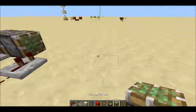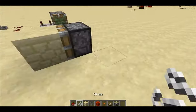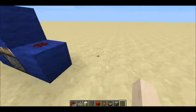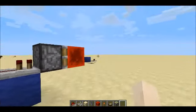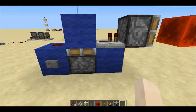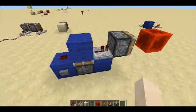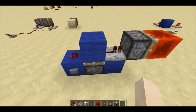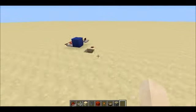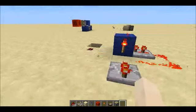One characteristic of sticky pistons is that they push and pull blocks, like so, and they keep it. But let's say you don't want it to keep the block — you want to just leave it right there. So you would make what is called a toggle flip-flop. A toggle flip-flop just does this, and this is all the redstone it takes. That works on the Xbox by the way, and there are quite a few uses for that, as I'll show in the future.